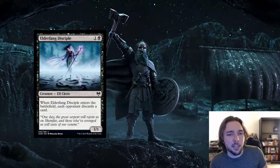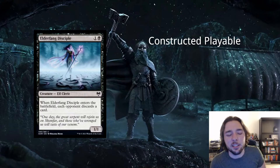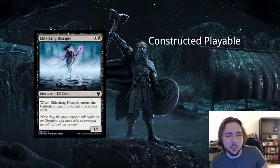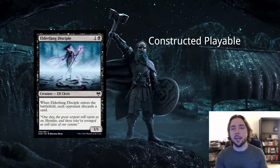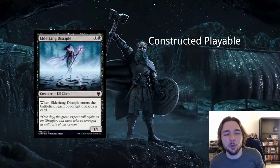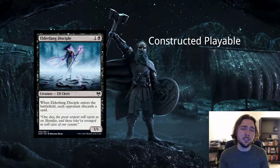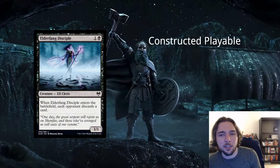Next card is Elder Fang Disciple — 1 and a black for an elf cleric creature, a 1/1. When it enters the battlefield, each opponent discards a card. This card exists in many other forms that all see play — it's essentially the same as Burglar Rats, a 2-mana 1/1 that makes everyone discard a card. Cards like this always see play, especially in multiplayer formats. It's a global effect — each opponent — which makes it better. Playing a relatively weak card that hopefully hits bigger cards out of your opponents' hands is pseudo-card advantage. Goes into discard decks for sure.